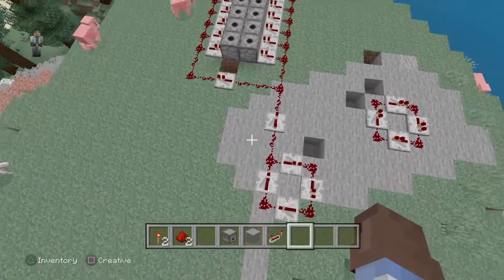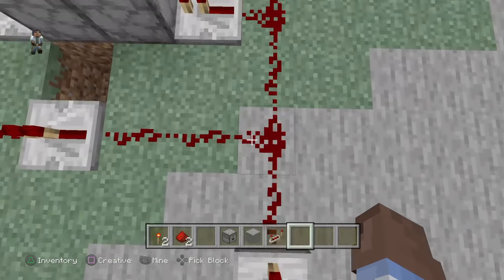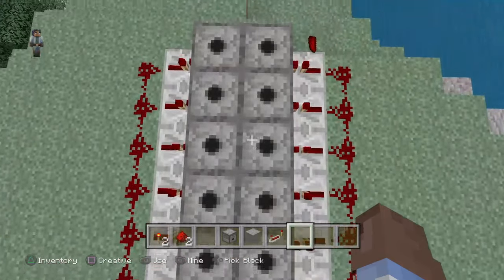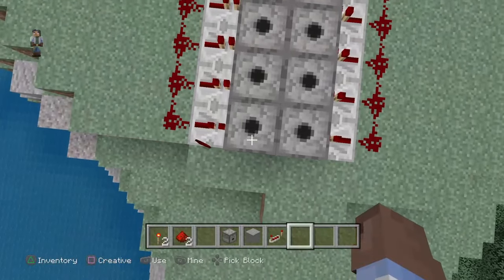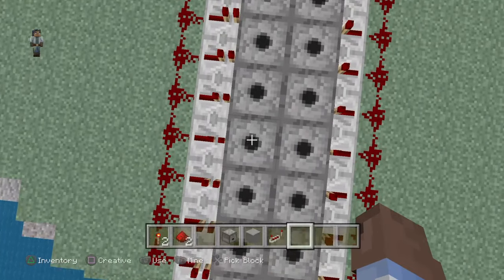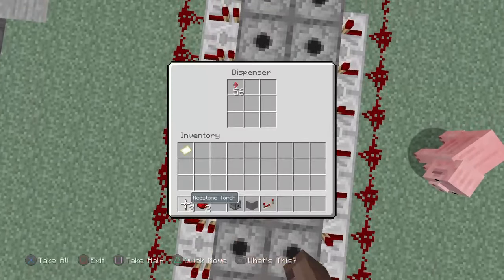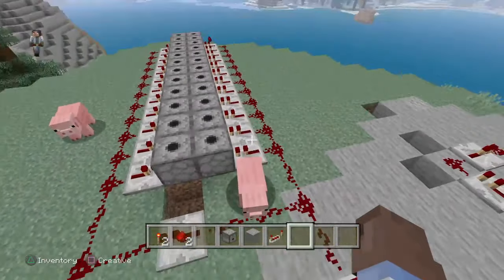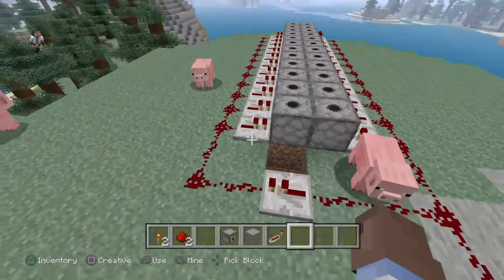On to the next part. Once you do that, you're going to make your trail and place however many dispensers you want. Twelve is the max amount of dispensers you can have for the redstone trail — one, two, three, four, five, six, seven, eight, nine, ten, eleven, twelve.